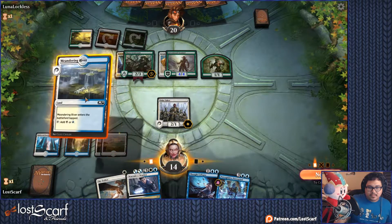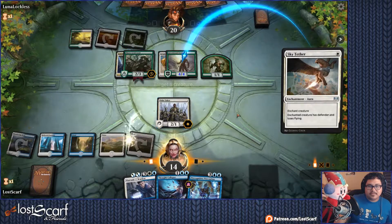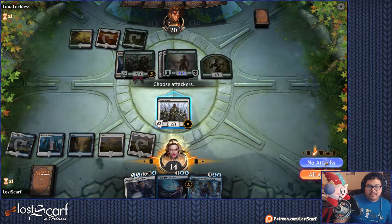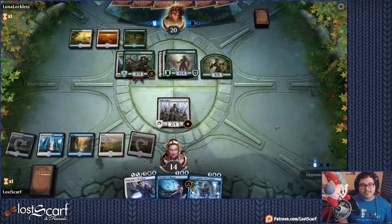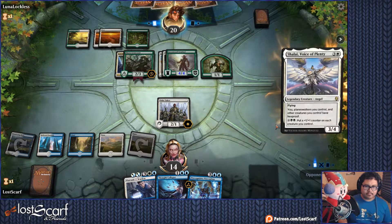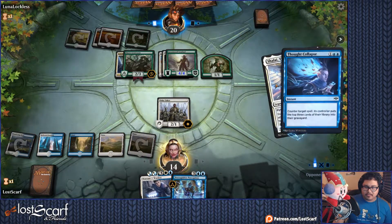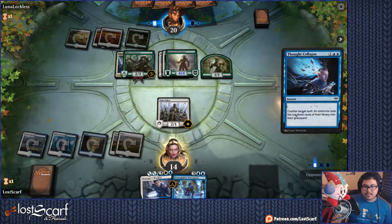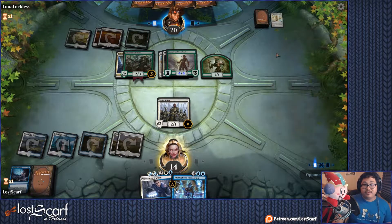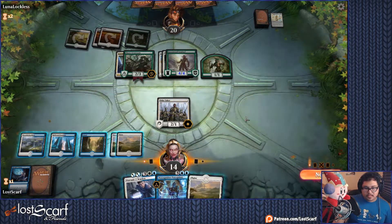Sky Tether here — blocks the 4-4. Now it can't do anything against me, it's only got Defender. I'm not going to attack over it. Rely on my one Flyer with Warden to do something. Son of a bitch — counter that. Go and counter that. Not letting that happen. We got rid of some good cards from their hand — especially that one, that's the important one right there.